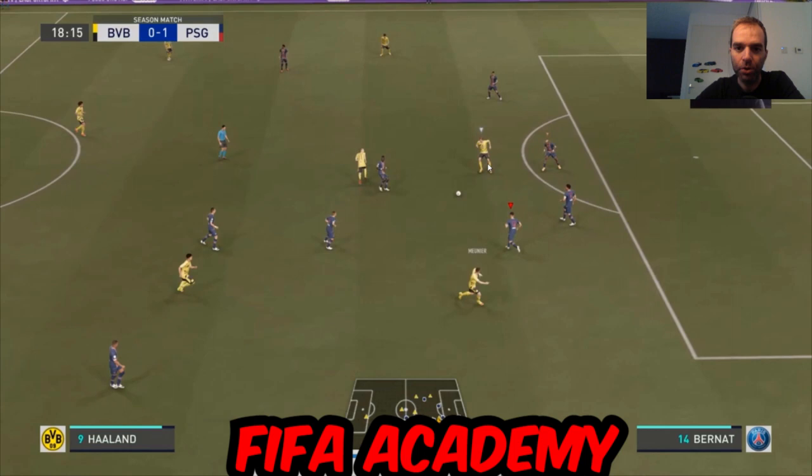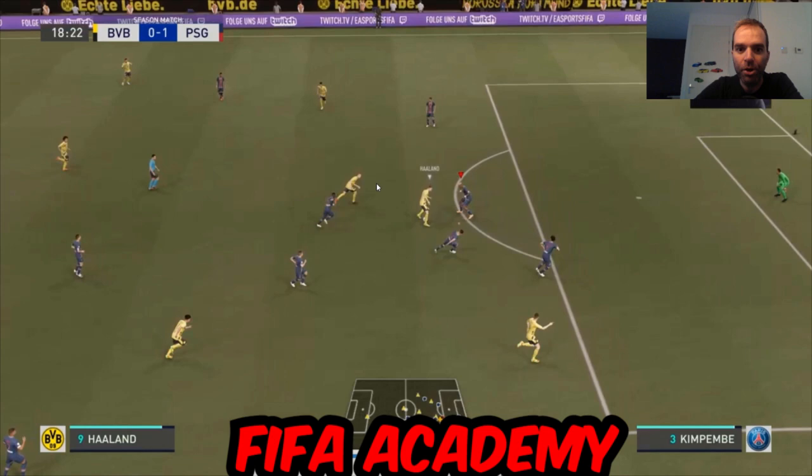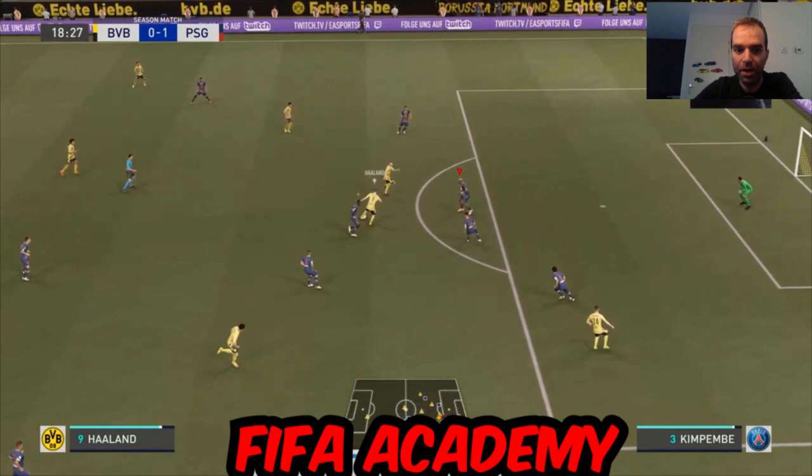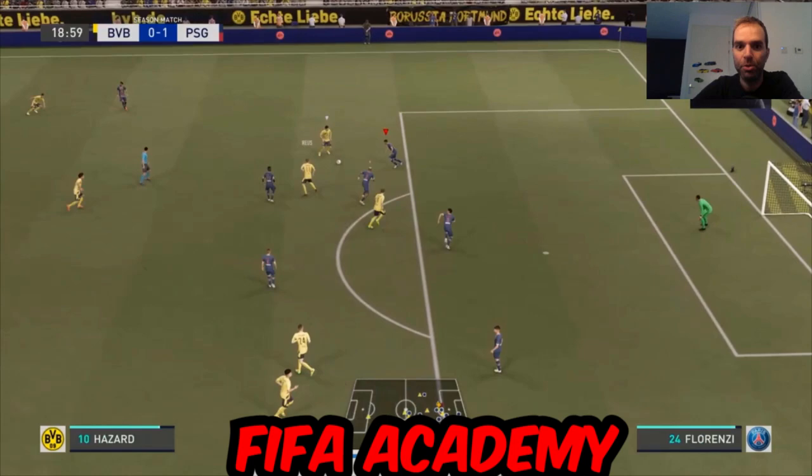In the next situation my opponent attacks again, playing to Haaland. He uses Haaland's height and strength to hold the ball and look for passes. You can see Meunier making a run and Royce making a run too — Royce is the danger. I select my center back but realize if I press Haaland, he can pass to Royce for an easy goal. So I go back a bit, wait, and when he passes, Kimbembe tackles and we get the ball.